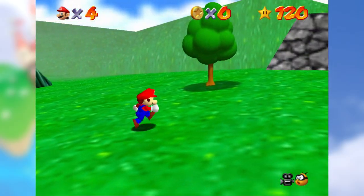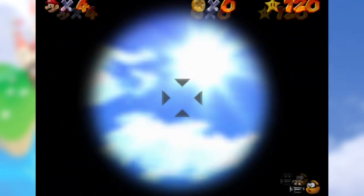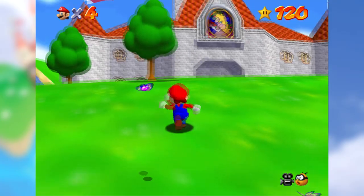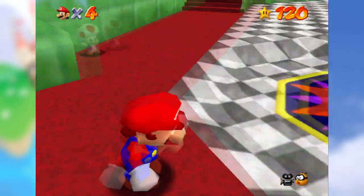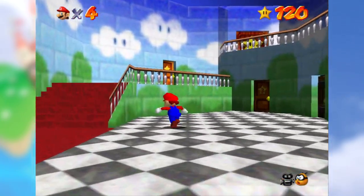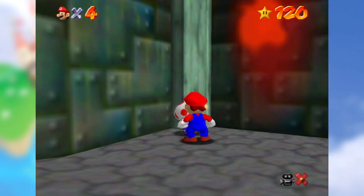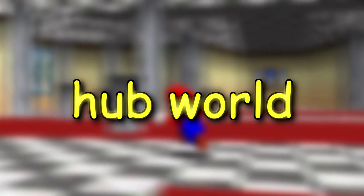Quick, try to go from Boban Battlefield to Whomp's Fortress right now. That's right, you can't. At least, not without a little something in the middle. Perhaps a special central level that houses not only entrances to the proper stages, but its own challenges, secrets, and storytelling. Yes, this is what we in the very smart business call a hub world.